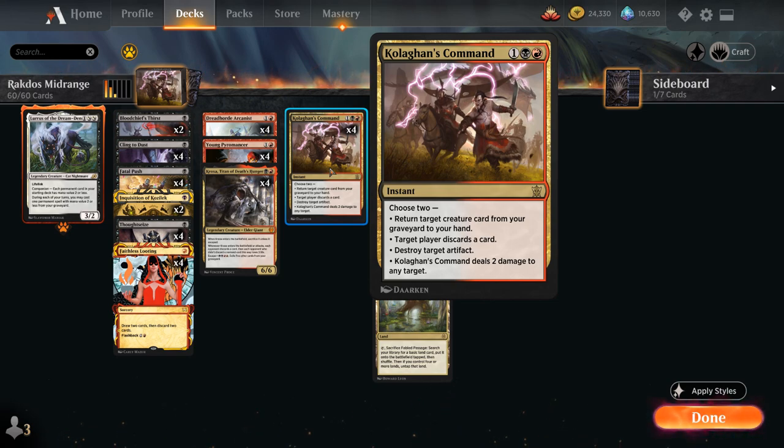Kologa's Command is a three-mana instant that lets us choose two modes: returning a creature from our graveyard to our hand, target player discards a card, destroy an artifact or deal two damage to any target. We can even make the opponent discard at instant speed, so if they're topdecking we can stop their draw step and make them discard before they cast any sorcery-speed spells. It's a very versatile card and we're playing the full playset here.